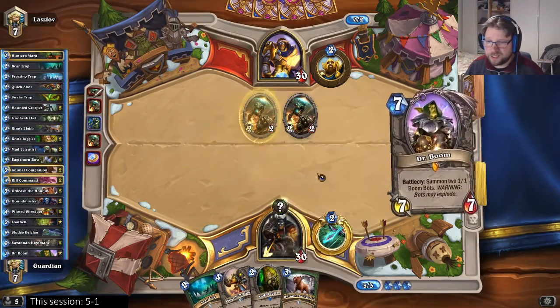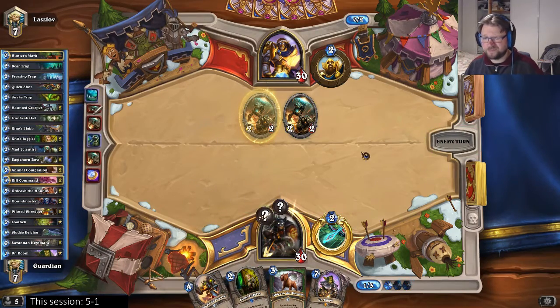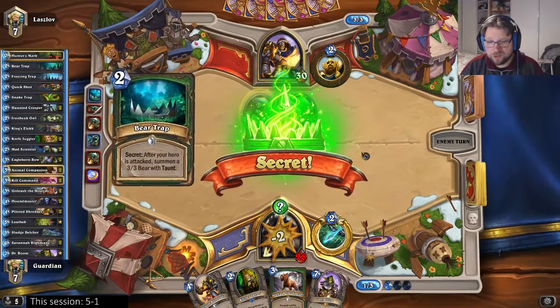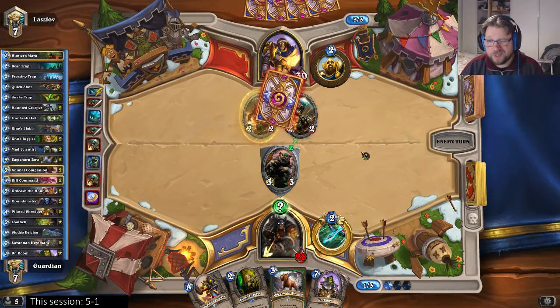Which trap did I get? Snakes. That's attractive, I'll go with the bear. So if he attacks face then the bear comes out, if he attacks the bear then the snakes come out. So I don't get the juggles with the snakes as I would like to have, but that happens.